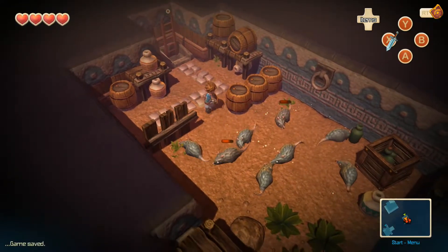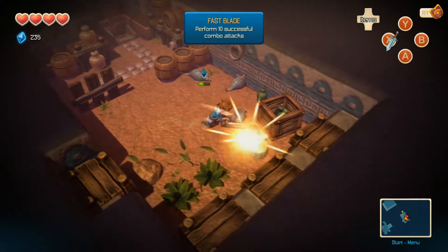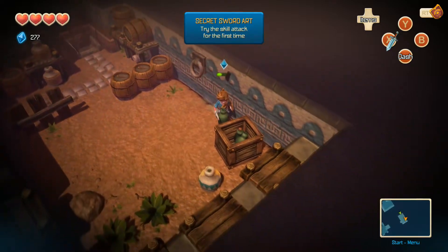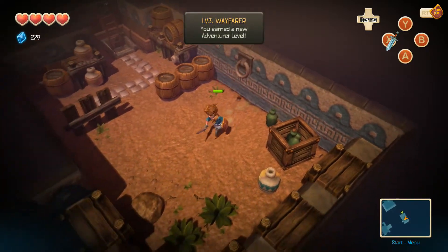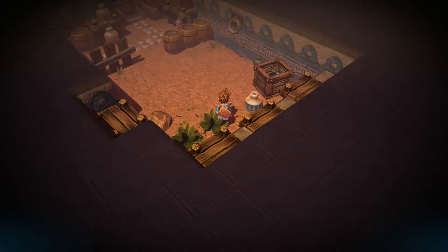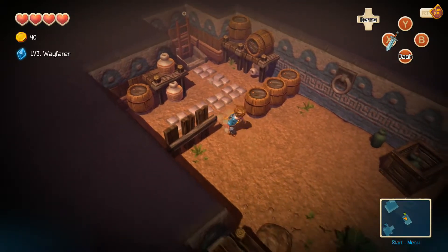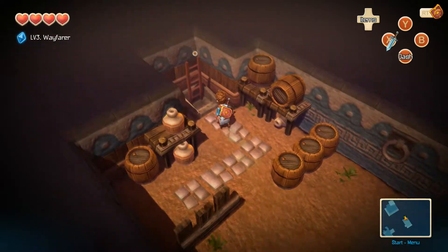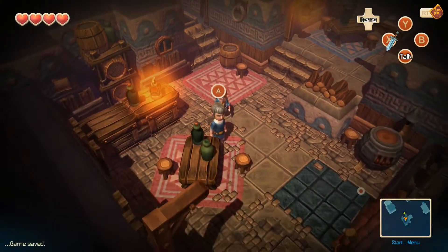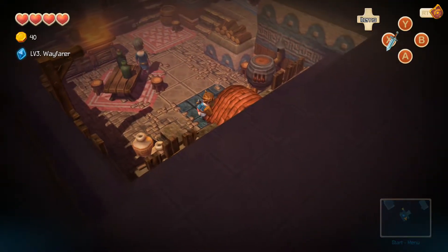Oh, there's a million rats! I can do a spin attack! Look at all these achievements. Oh, I got a level up — you're a Wayfarer, and you got a pumpkin seed for your boat. I don't even know what that is. I fixed your rat problem — are you happy? Are you gonna give me something? Well, you're useless. I don't even want to speak to you anymore.